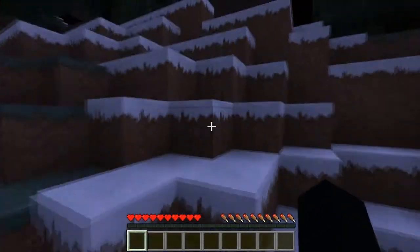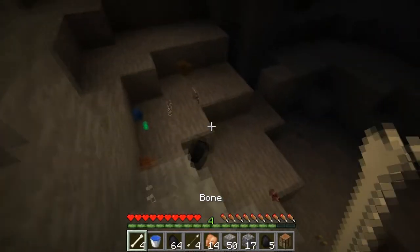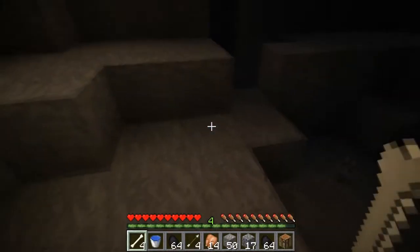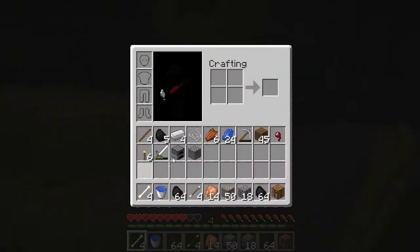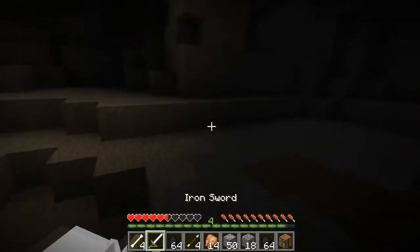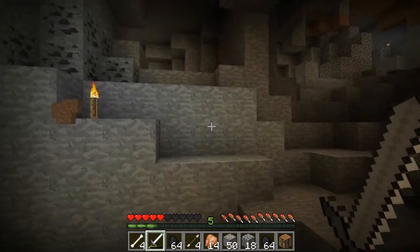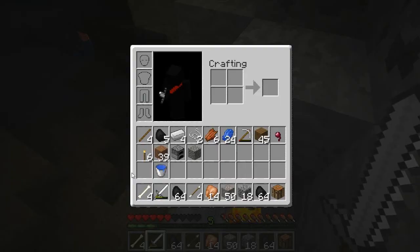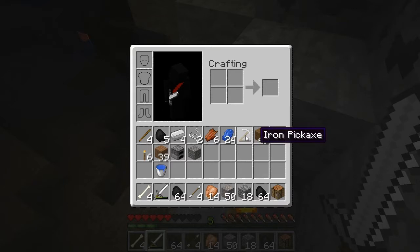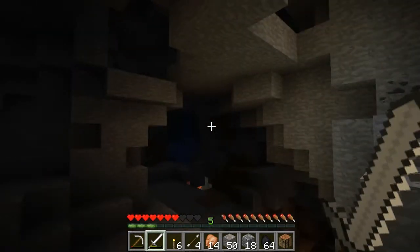Let me get back down there as quickly as possible. Go ahead and get all of my items. Need my sword. White spider, die! I think I got all of my items back — here's my pickaxe, torches. That was too dangerous.